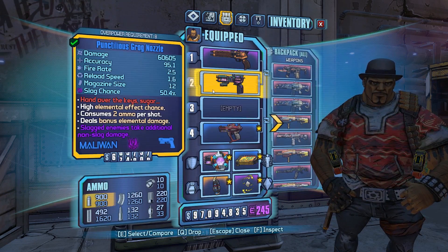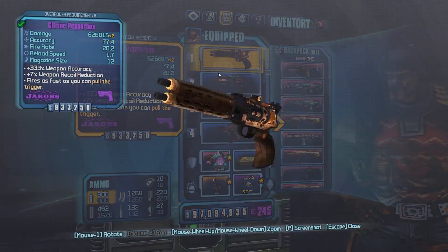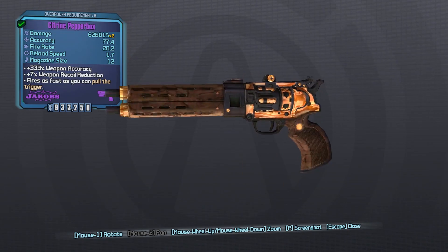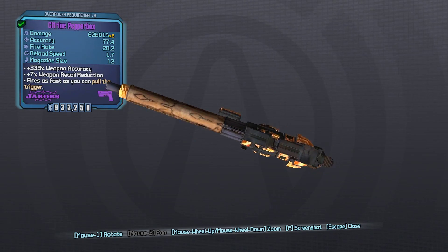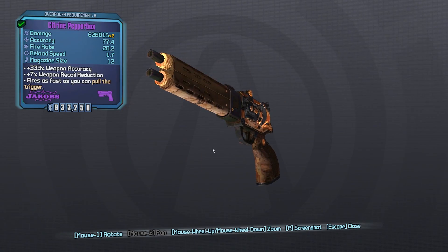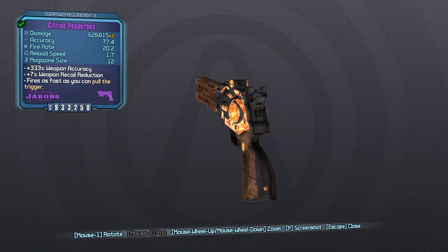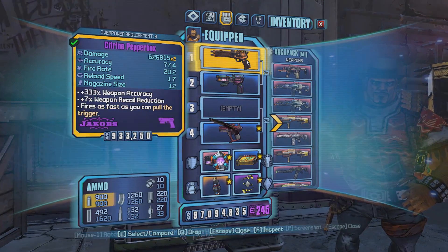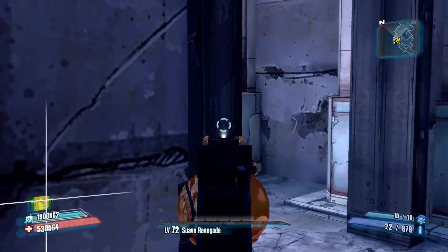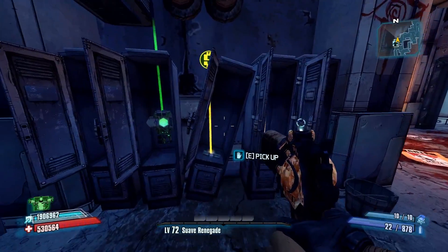Hey guys, welcome back to another video. Today we'll be taking a look at the Pepper Box as part of our series. One thing to mention about this gun: this is a Jakobs pistol with a Vladof barrel, which is unobtainable. This is kind of an impossible combination since Vladof barrels don't really spawn on pistols.